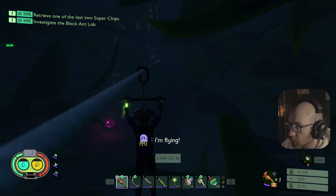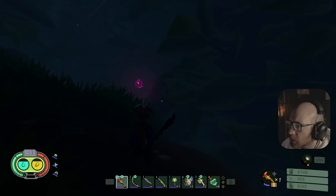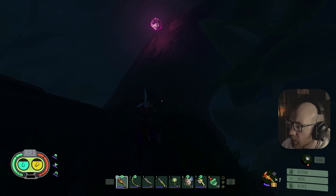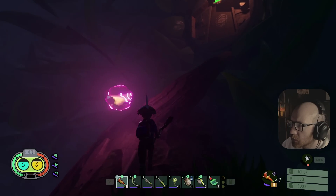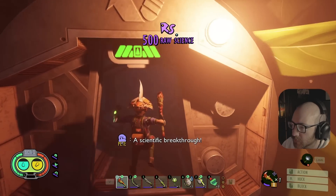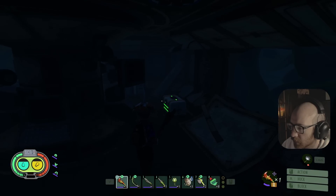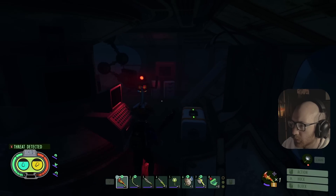Alright there we go, and I think we want to hit this zip line but then jump off of it. I'm flying! Left control is let go. It's got to be by this science right? Oh yeah there it is! Alright we got 500. Okay.